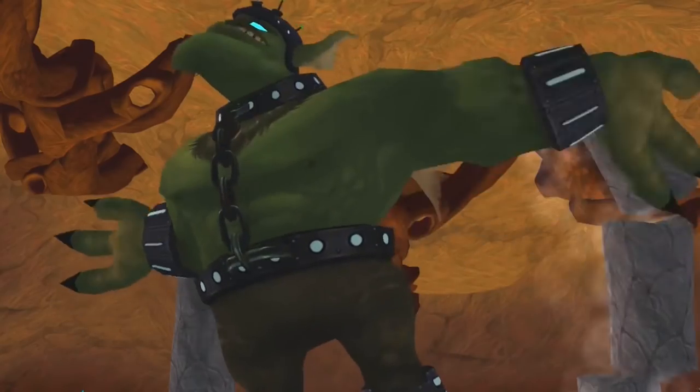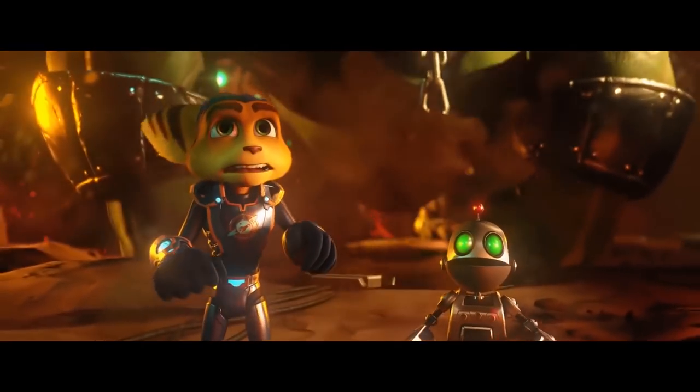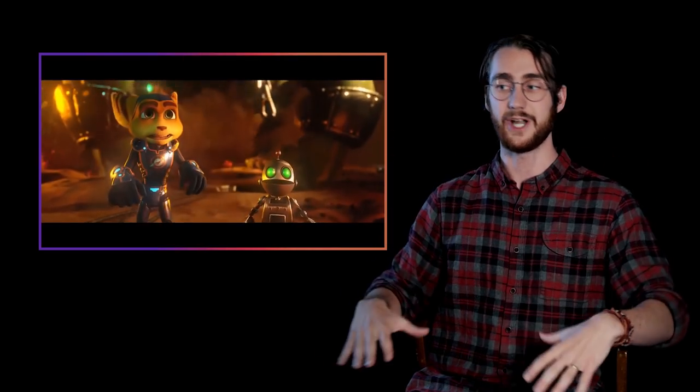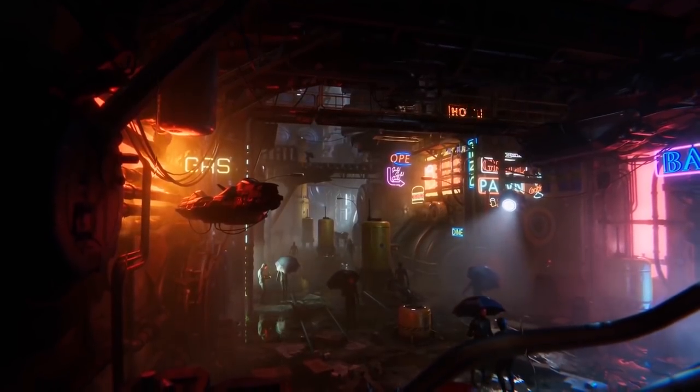In the original version, the armour is completely diffuse — it doesn't look like metal. However, in the new version, we have all these specular reflections that give the appearance of that particular piece of armour being different than the body or the ground. This is really, really important and it's something we've seen a huge shift in. In fact, we now refer to this as PBR — physically based rendering — because we define the properties and differences in materials based on real physical properties. It's really cool.